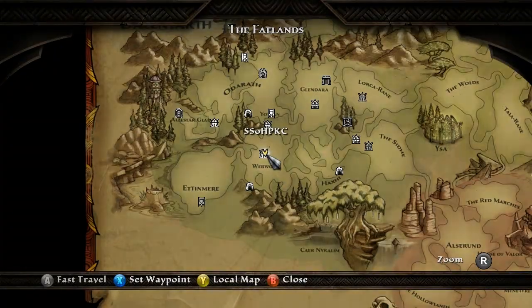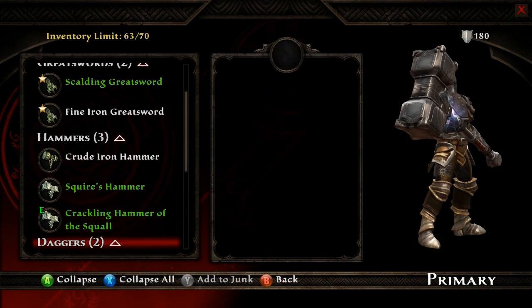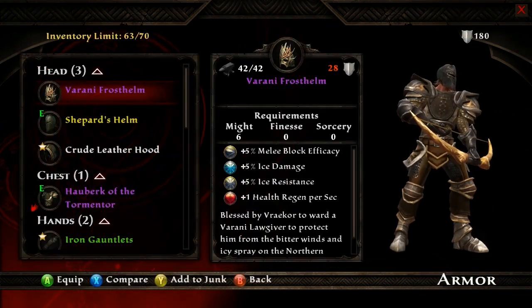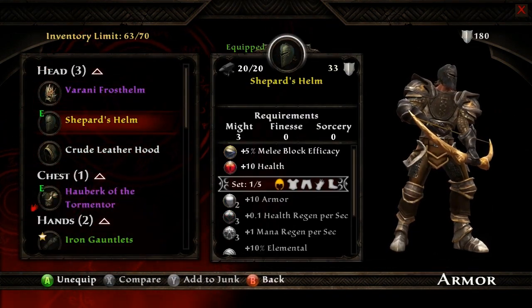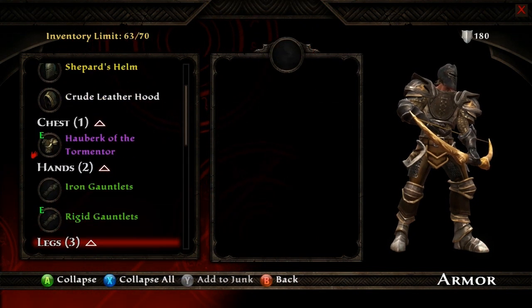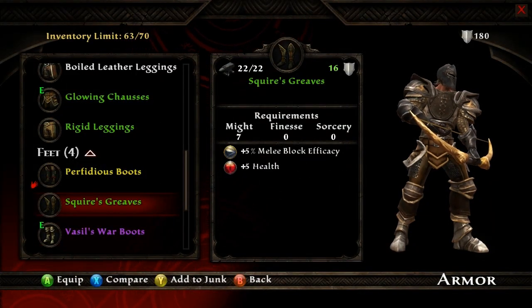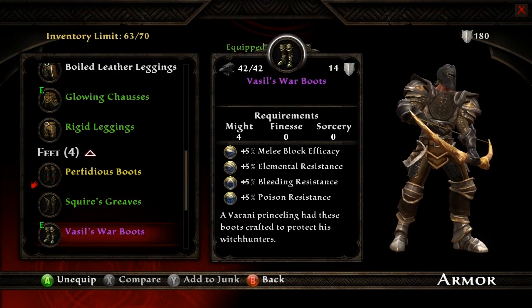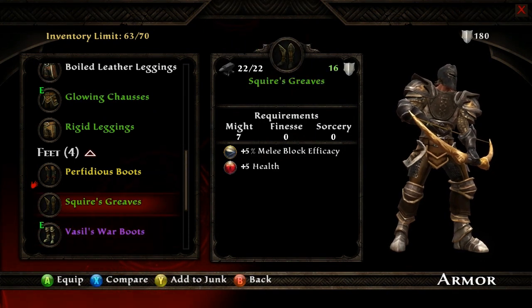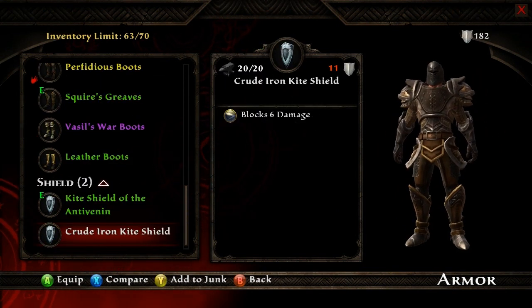Use stash — primary squad. Yeah, I think that's all the stuff I'm just carrying. Secondary — I haven't even checked this in a while, so I might have some new stuff to use. What is this — five percent melee block efficiency and plus five health? This actually seems pretty good. I'm gonna go ahead and equip those now just because it seems a little bit better.